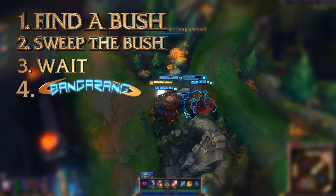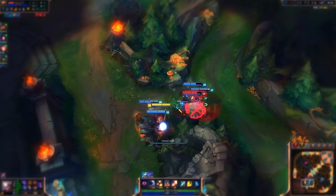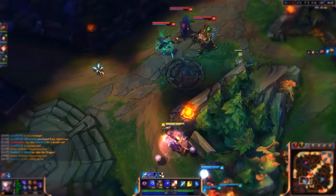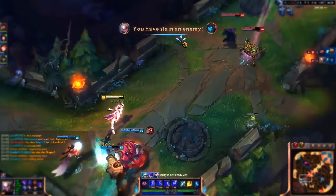Step 4: Bang-A-Rang. When your prey walks too close — Patent Pending — then with everything you have: Alt, Ignite, Flash, Zhonya's, TP — Bang-A-Rang them with all of it. Strike fear into the enemy, dominate their mind like you dominated their teammate. And you will win.